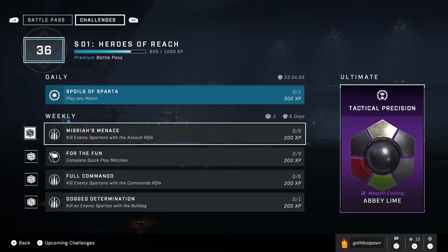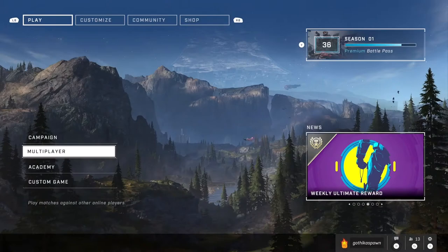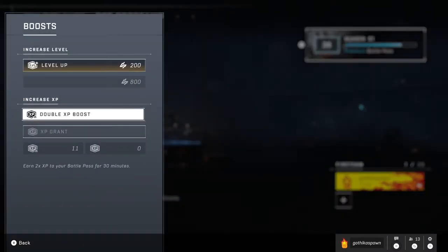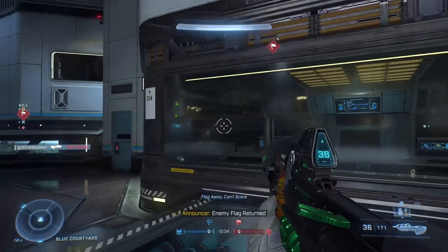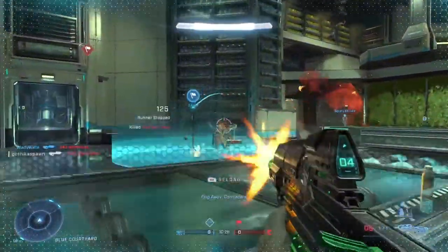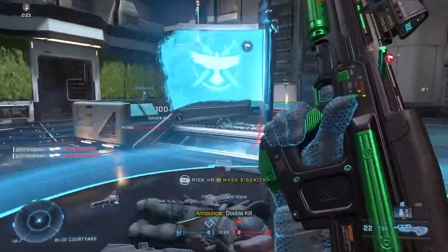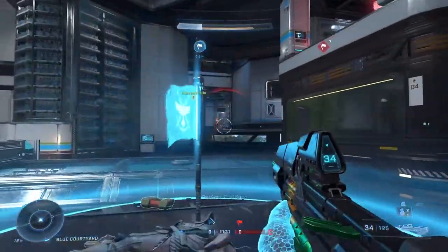Doing things against bots and getting challenges done is much quicker and typically much easier. So come a Tuesday reset, I put on a double XP boost, see what challenges I've got, and try to get 6 games done within the double XP time, which is currently set to an hour. It says in-game they're 30 minutes but 343 doubled it to an hour, and you should easily manage to get 6 bot games won and completed within that hour.